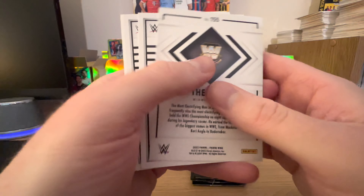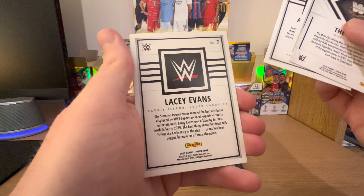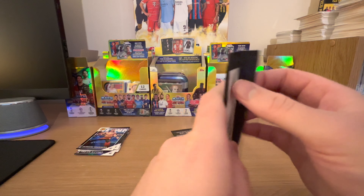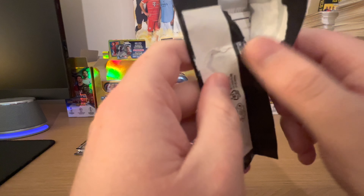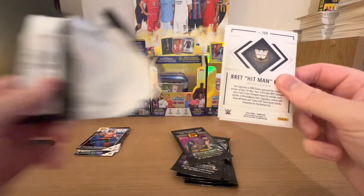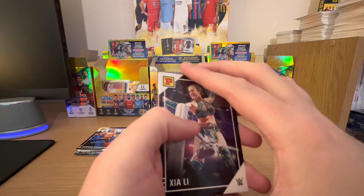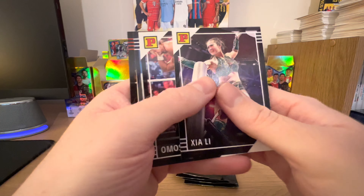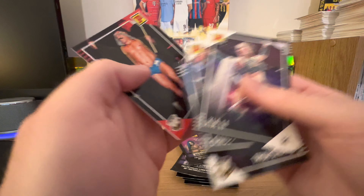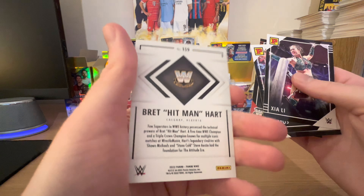Let me just quickly go through the backs of these. Let me know who is your favorite wrestler down below — mine is Kane, Undertaker, and also people like Drew McIntyre, Karrion Kross, and Bray Wyatt. Then there's the elite cards: Trish Stratus, Iron Sheik, and Bret the Hitman Hart.